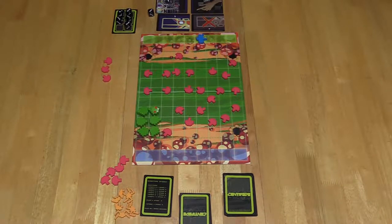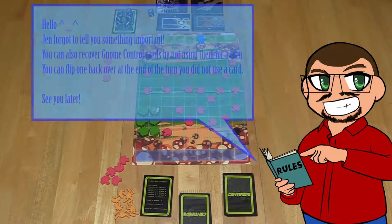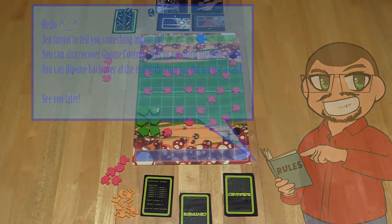Another thing to note is gnome control cards can be activated any time during your turn, which means you can interrupt your movement to shoot with Trigger Finger. Or if you are just one spot away from hitting the centipede and want to move one more and then shoot, you can add one more movement before your shoot action happens.